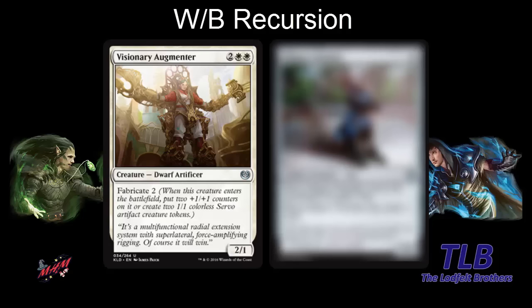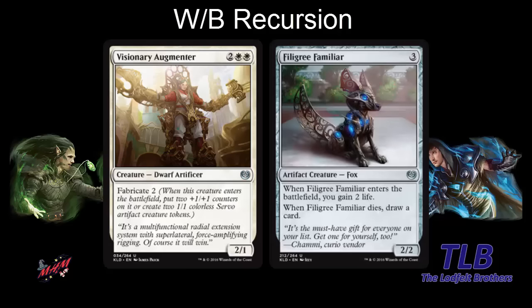We can also mention Filigree Familiar — a good value artifact that works well if you can buy it back. It's the three-mana 2-2 that gains you two life when it enters the battlefield. If it dies, you draw a card, and if you can recur it and play it again, you gain the two life again. It's just annoying to see your opponent have this much value.